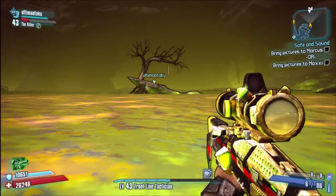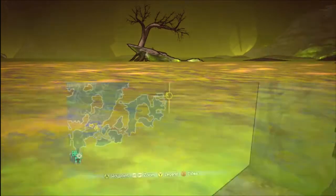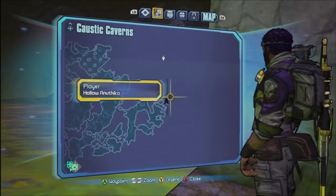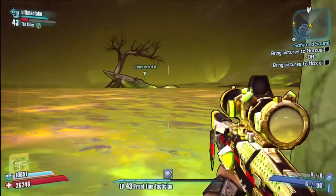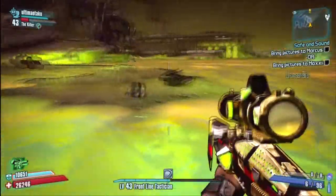Hey guys, Anuthika here, and today I'll be showing you the Dark Souls easter egg in Borderlands 2. It's on the Caustic Caverns map, on the far right-hand side of the map when you're looking at it, right near where you fought the boss Blue. As you can see with the sniper rifle, you can have a good look over to where it is.